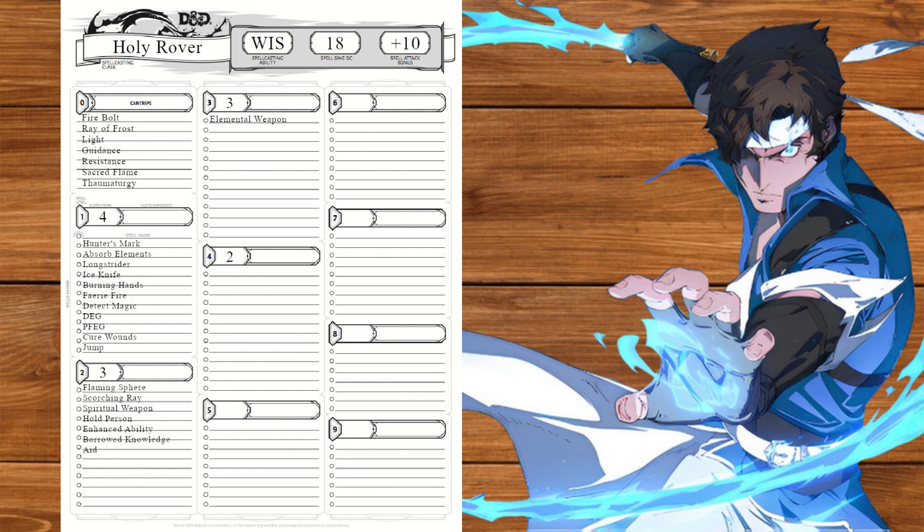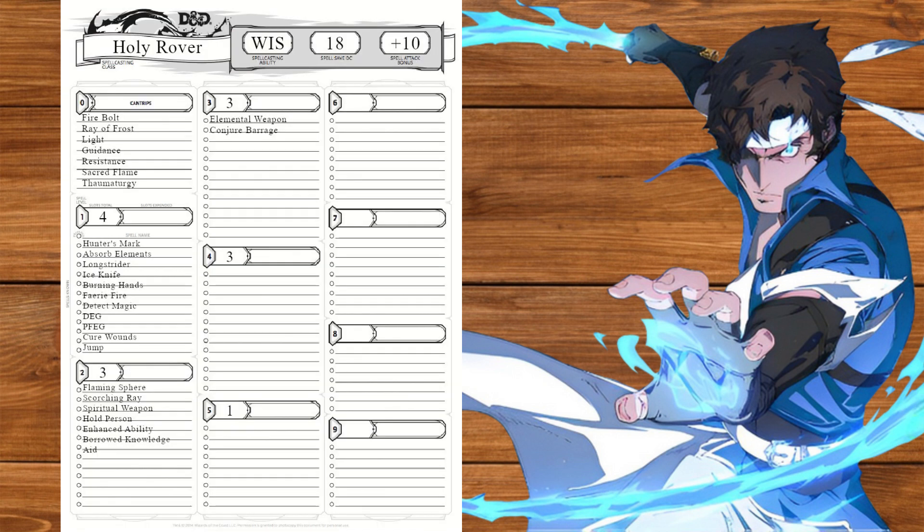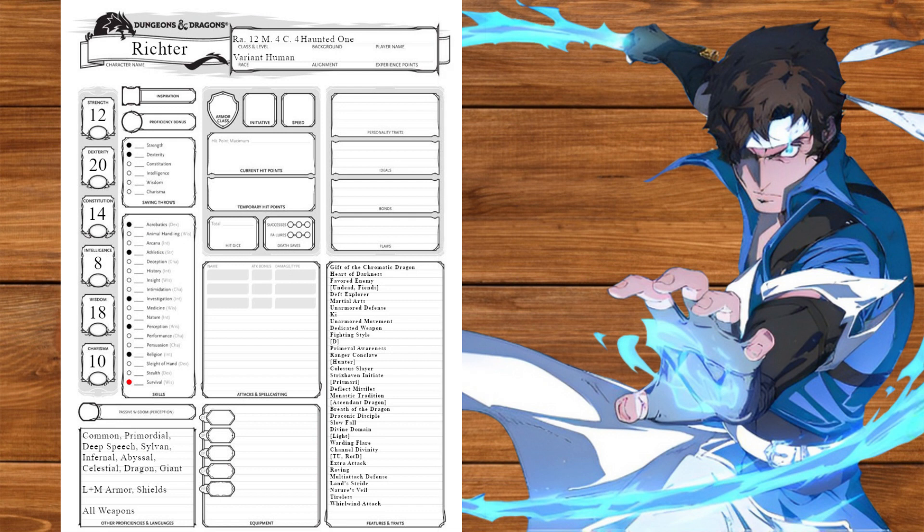At level 9 we'll take elemental weapon. Fun fact: Gift of the Chromatic Dragon doesn't make your weapon magical, nor does it take concentration — which means you can stack it with elemental weapon. And since we multiclassed with cleric, we'll be able to upcast it later. Like I said, those d4s add up. At level 10 we'll get nature's veil and tireless, at level 11 we'll get whirlwind attack for our multi-attack, and also take conjure barrage for the thousand edge. Lastly at level 12 we'll cap our dexterity.